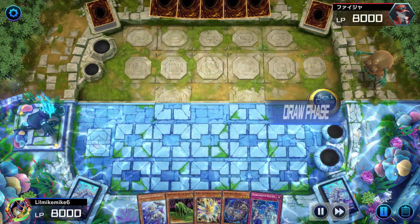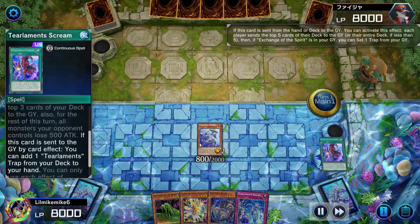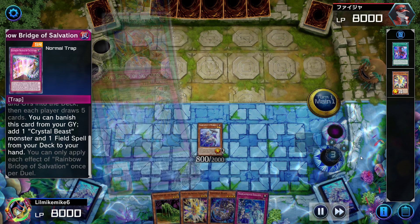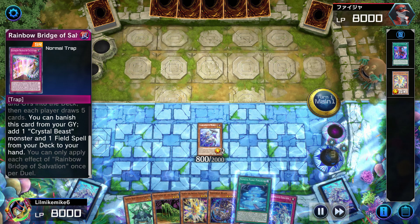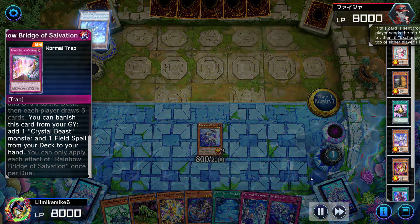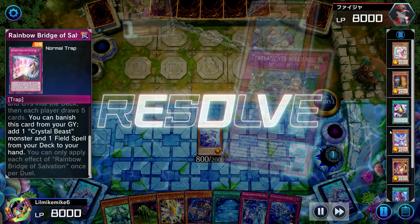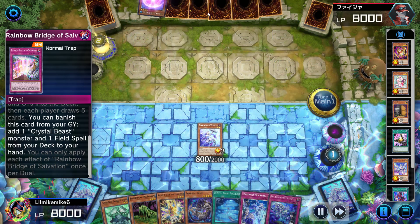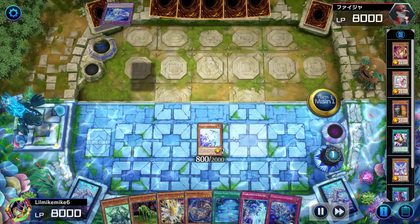If you're ever playing against a tier limits player and you want to absolutely cook, this is how you do it. I activate Rainbow Bridge of Salvation and go ahead and mill with Kelbek — you don't have to mill with Kelbek if you don't want to. The funny thing is, them limiting all the shufflers and millers might actually help tier limits players not get countered as hard, because it's less consistent for your opponent to hit those cards.